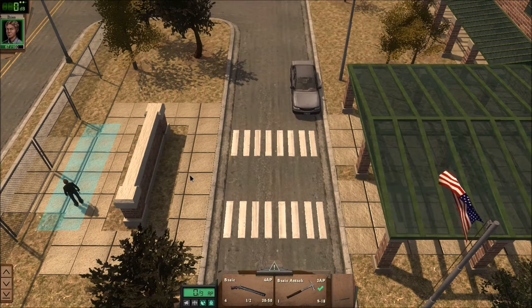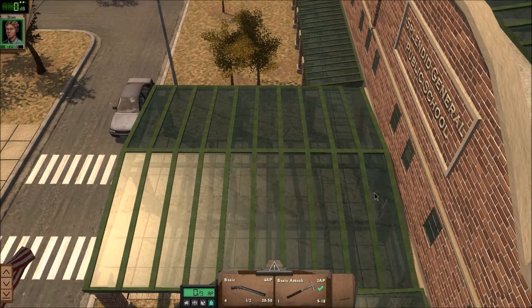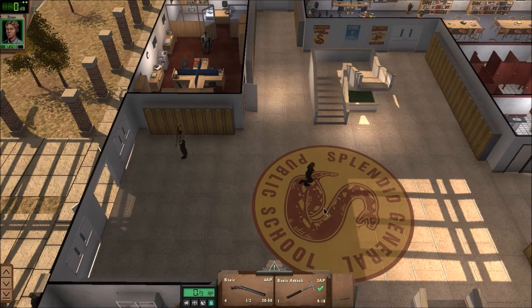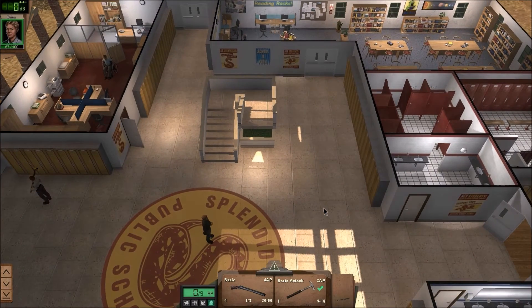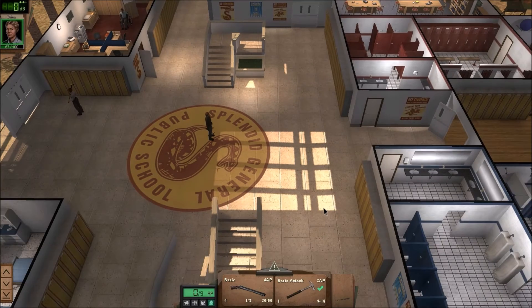One of the problems players have been having is that it's very difficult to heal your characters. You've got Brian here, strolling back towards the public school. They go out, they fight, they get injured, and it was very difficult to repair because you'd have to use a med pack — and of course they're in short supply. So what they now do is, over time, if they're in the shelter, they will gradually heal. And that is going to really help with adventuring.